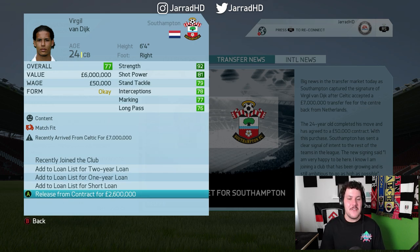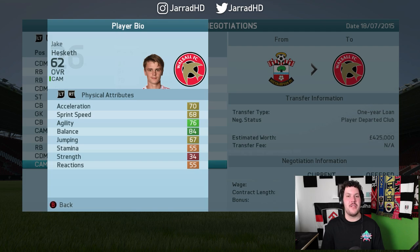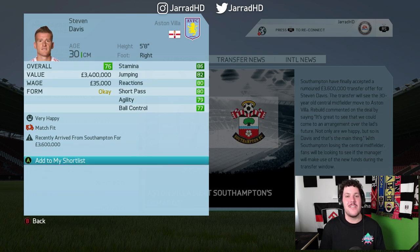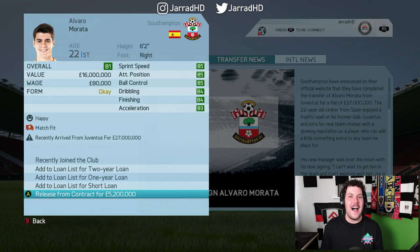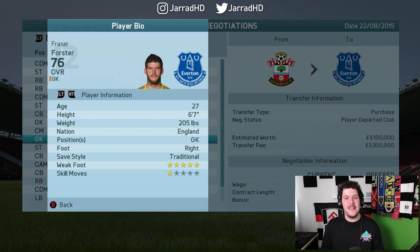It's wild to see the growth Van Dijk has had — 77 rated at 24 and he's gone berserk. Harrison Reid, a player near and dear to my heart as a Fulham fan, is headed to Middlesbrough on a season-long loan. Jake Heskef is off to Walsall on loan. Shane Long is sold to Aston Villa for £2.9 million, and Stephen Davis also goes to Aston Villa for £3.6 million. The clean-out continues with Jason McCarthy heading to Cambridge United on loan.